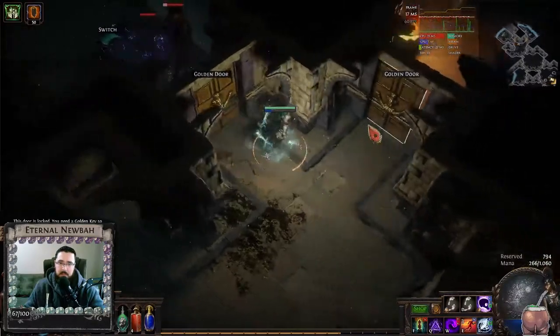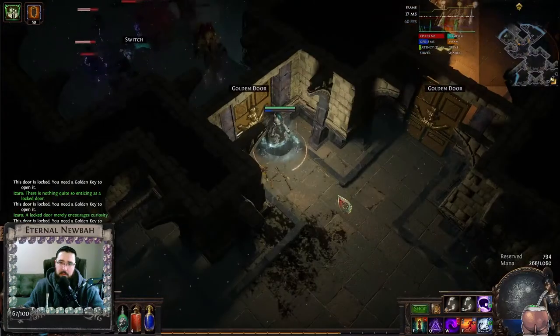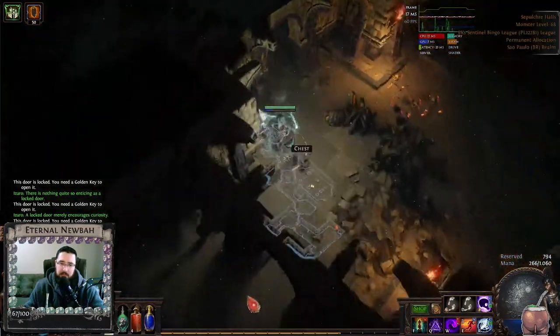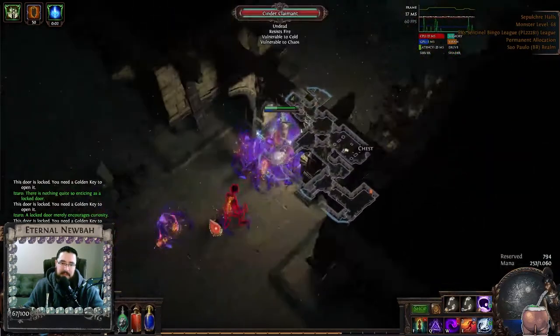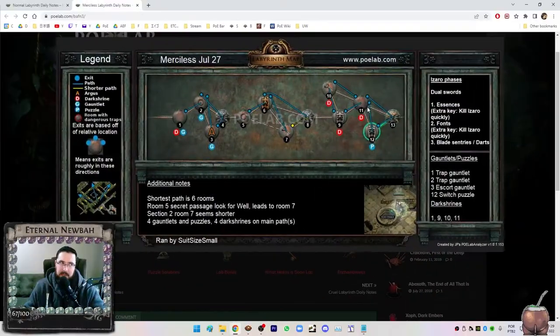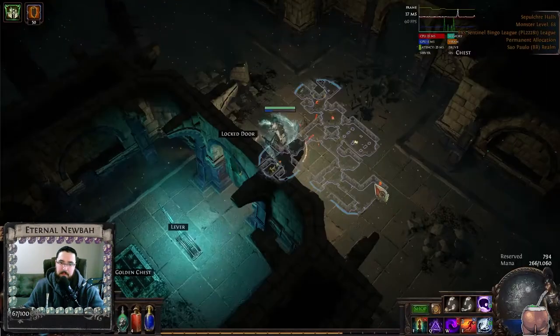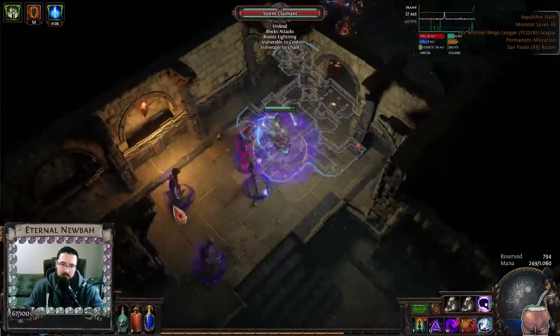So here's the golden door. There is no way we can continue our adventure unless we open one of them. So in this area, you're going to have to explore and find something called an Annex. In this merciless labyrinth, it's not an Annex — it's just here. So we just have to do this kind of gauntlet thing here to get the key.